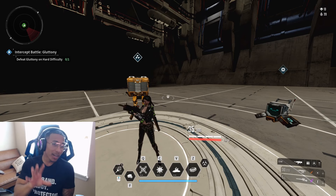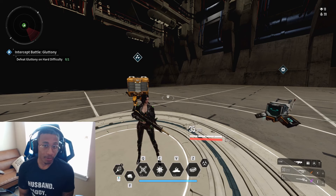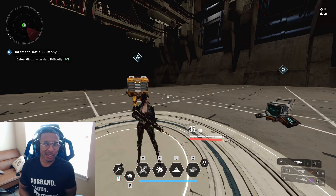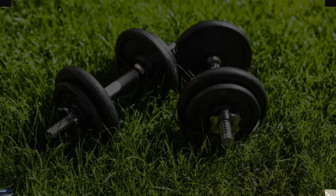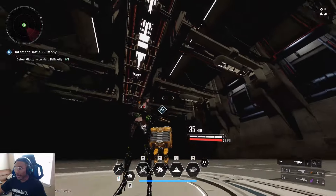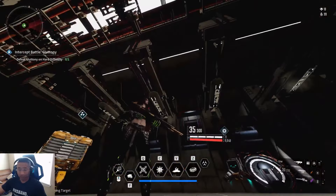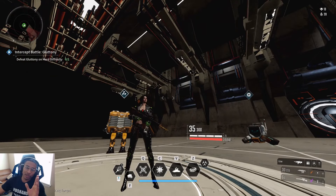Welcome back to the channel. In this video we are going to be covering the Fallen Hope assault rifle. It has a pretty nice color scheme — black and gold — and it looks pretty good aesthetically.